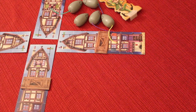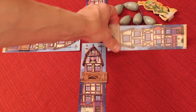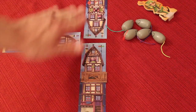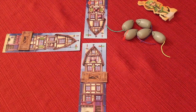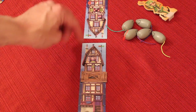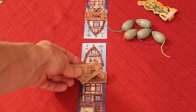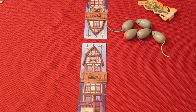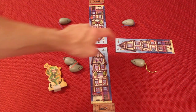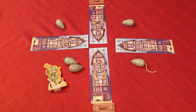Once a player is eliminated, their house is removed and you keep their piece as a tiebreaker. Now with fewer players, the rats can only be at the remaining houses, and the game continues until another player is eliminated. When two players are left, whoever has the lower rat tracker wins. If there's a tie, whoever has the most rat tracks from eliminating other players wins. In the two-player variant, the two players sit across from each other with filler houses that have no rat trackers, and whoever gets eliminated first loses.